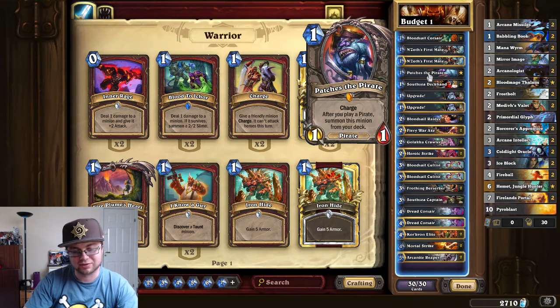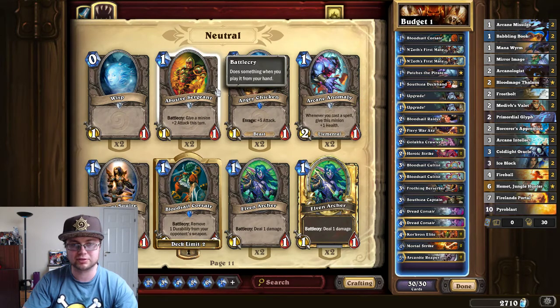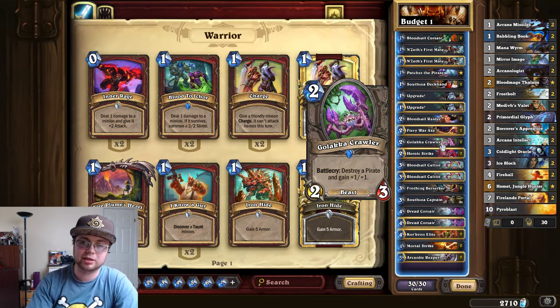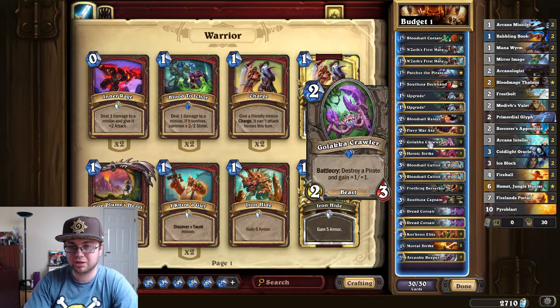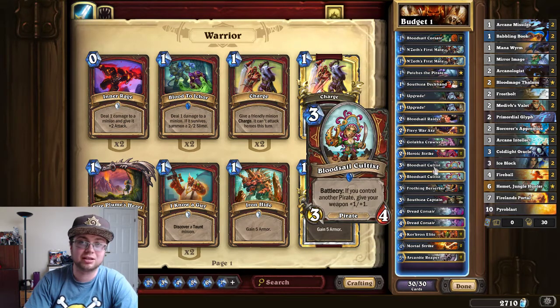If you don't have Patches it's not the end of the world. You can just put anything else that does a little bit of damage, or a one drop with good stats like an Argent Squire or an Abusive Sergeant. You can spawn N'Zoth's First Mate and Patches on turn one and hit face, then on turn two get a 3-4, and just try to hit face as fast as possible to climb the ladder really fast.